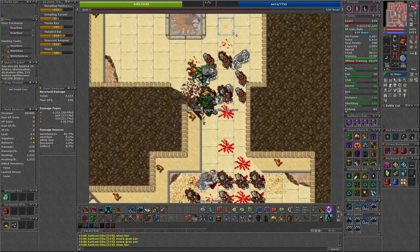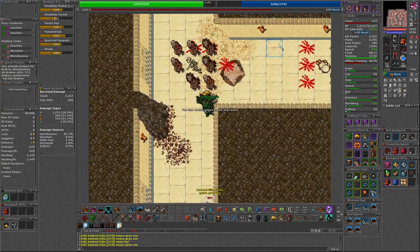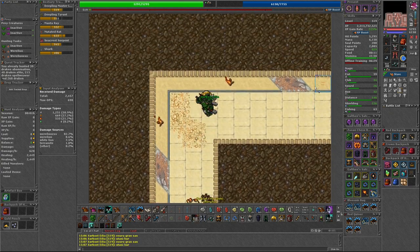I showed the route to the Lion Sanctum, but if you are low level, you may find it easier to take the path through the Werehyena Cave, so there are fewer Werelyons to run through.